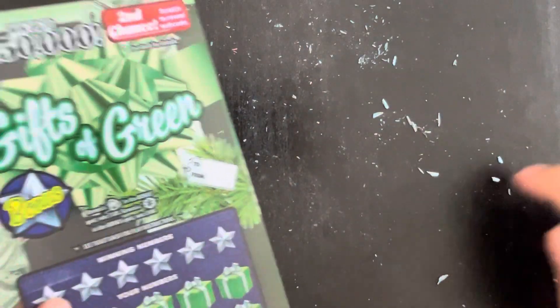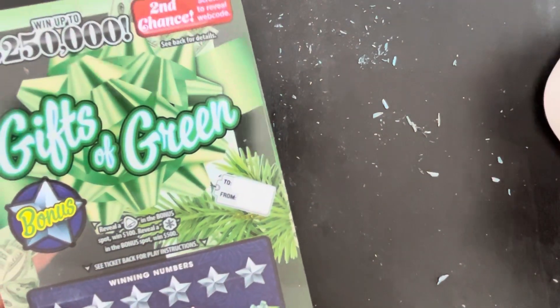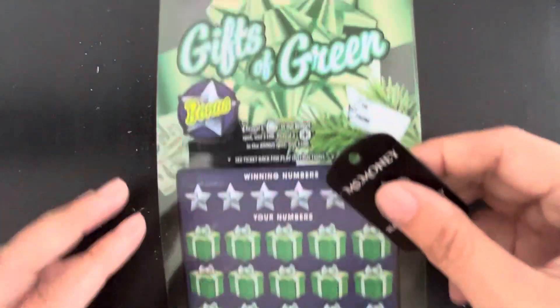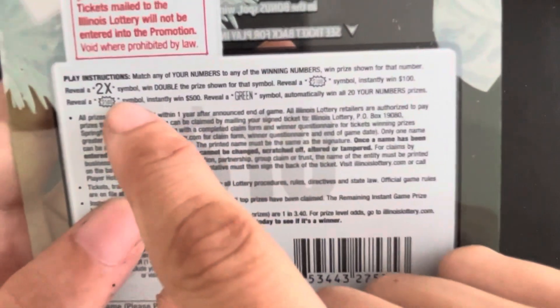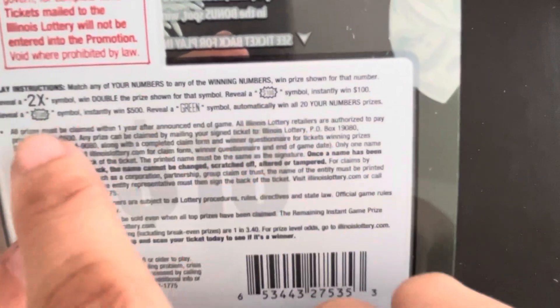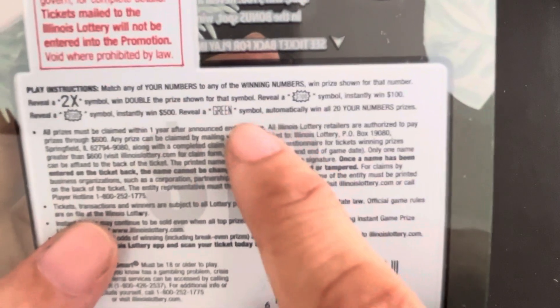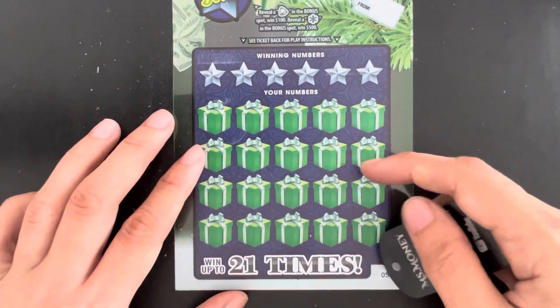Lastly, Gifts of Green — but before that, housekeeping. The rule is simple, number matching game, but we have special symbols: 2x, $100, $500, and green. The green symbol means win all. Let's find the symbols first.